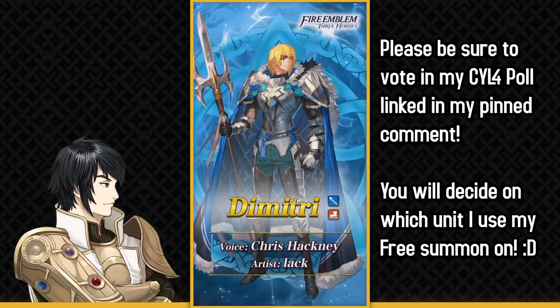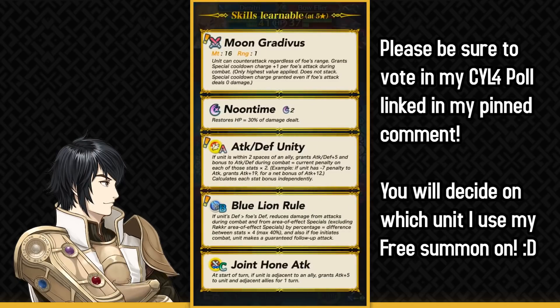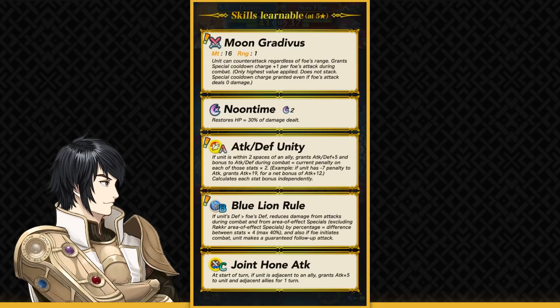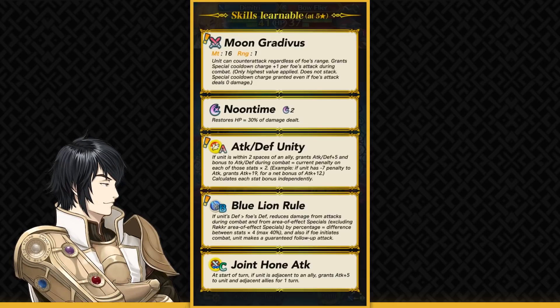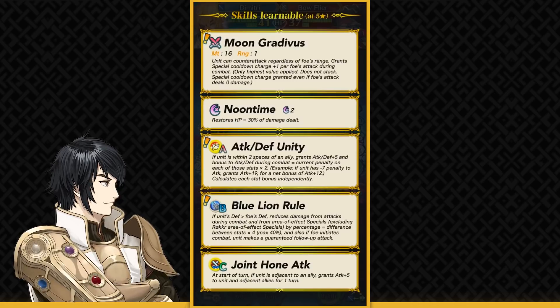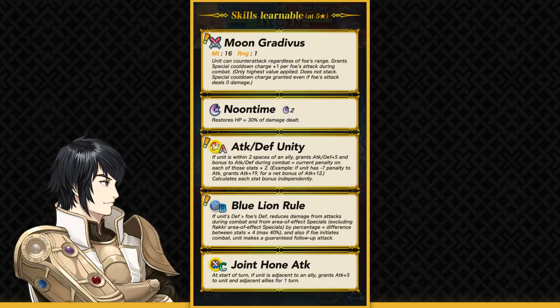So here we have Dimitri as a Lance infantry unit and we did see that he has Distant Counter and some kind of damage reduction. As I was thinking, he does have Moon Gratavis which is really amazing. Moon Gratavis has Distant Counter built into it and it gives him special cooldown charge plus one per foe hit during combat, pretty much similar to Owain's Mistletein where he can instantly retaliate back with a 2-turn cooldown special.